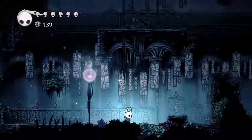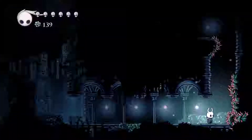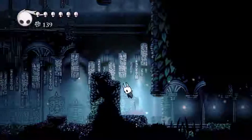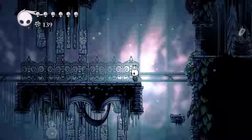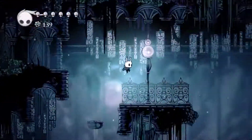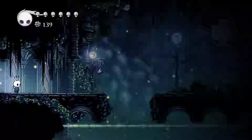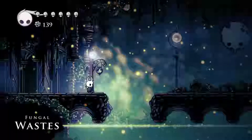We found a place that we can make progress at, so that's good. This one — it's not like the spikes. The thorns you just smack but you don't bounce off of them, so we actually need a proper wall jump or something to get through there. We have more mask too. Let's see what this zone is — Fungal Wastes. That sounds unpleasant.